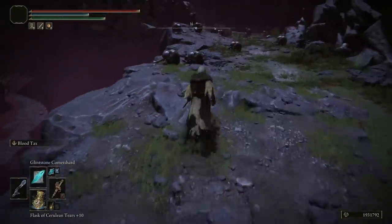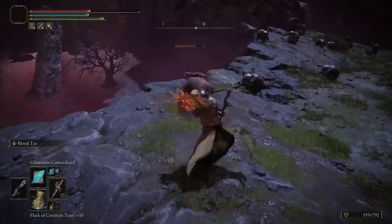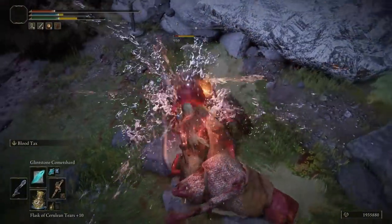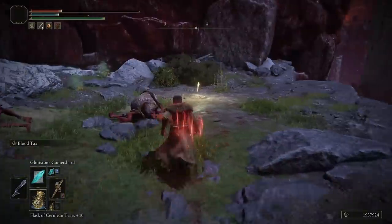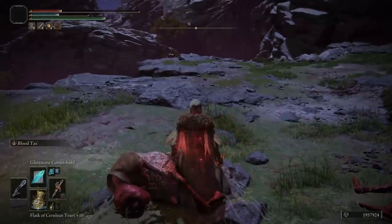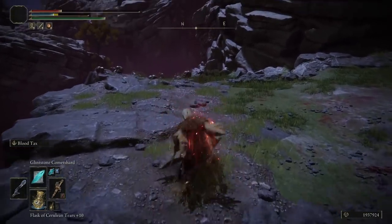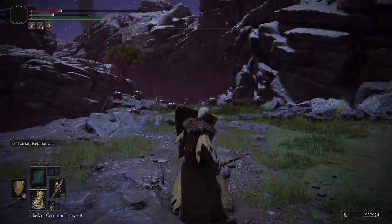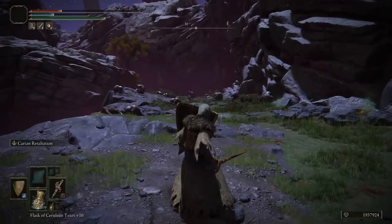If we equip Blood Tax with the blood affinity and go in with a hit, we just gained back a ton of health. Going in with a Blood Tax again, we gain back a huge amount of health — that's incredible. If you're fighting a boss, they won't die as fast, but you'll build up a lot of scarlet rot on them, they'll take scarlet rot damage, and you'll build up blood buildup very quickly with quick jabs while also gaining back tons of health. And because it's a thrusting weapon, you can also hold a shield and poke over it while blocking, building rot and blood buildup at the same time.